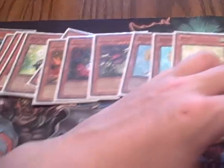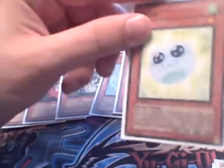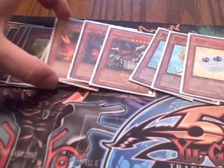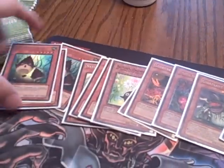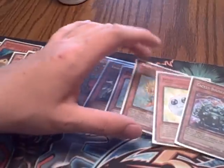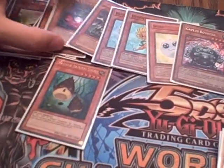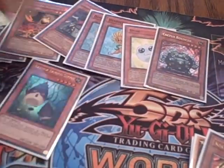Then I run one Spore. Spore saves your ass a lot. I was thinking about taking it out, but it's just too good in some situations. Also, the fact that you can remove it and it becomes a 6-star tuner — that's a little ridiculous. And then I run one Cactus Bouncer to help combat Cyber Dragons and stuff. Pretty much the best setup is either Bamboo Shoot and Titanial, or Bamboo Shoot and Cactus Bouncer — that's pretty good.